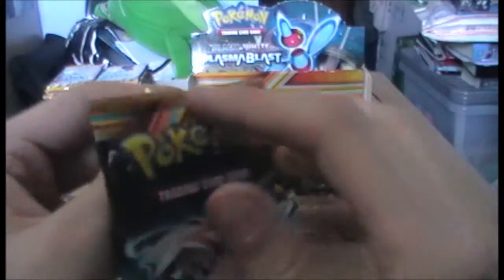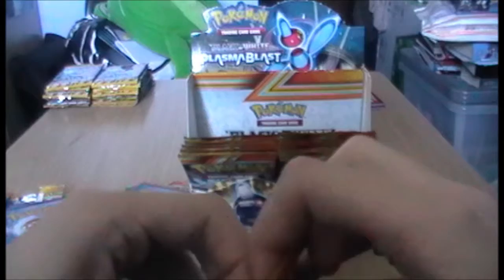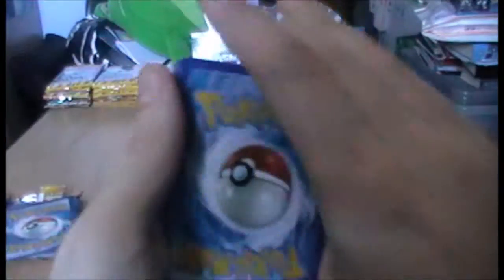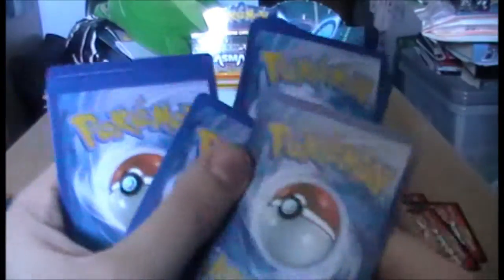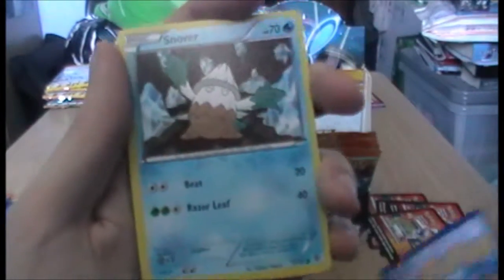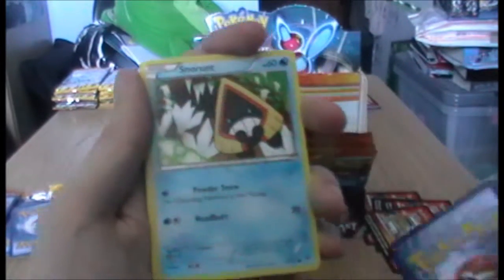Code card. Right. Porygon, Porygon. Lapras - wow, Lapras is getting really common now. Snover - he was just popping up everywhere earlier. Aron, Aron. Plasma Energy, Plasma Energy, Plasma Energy. Juniper, Juniper. Aron, Aron. Reverses - Ducklett, Ducklett.